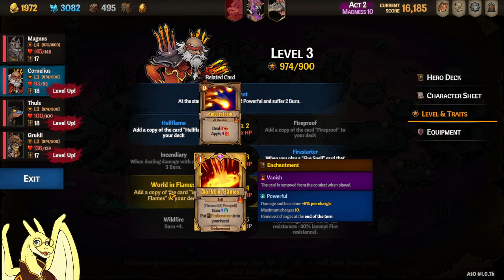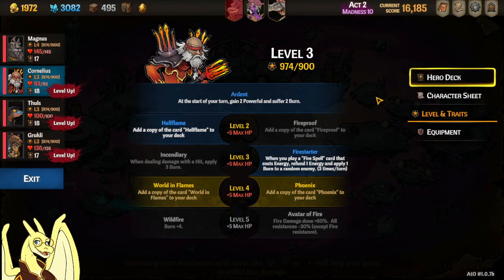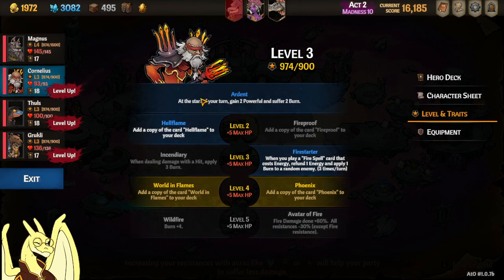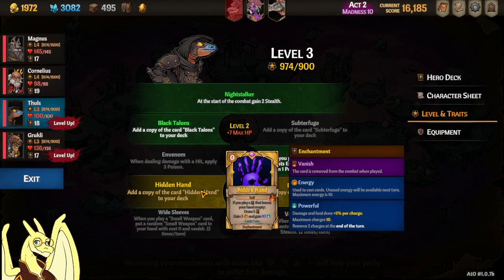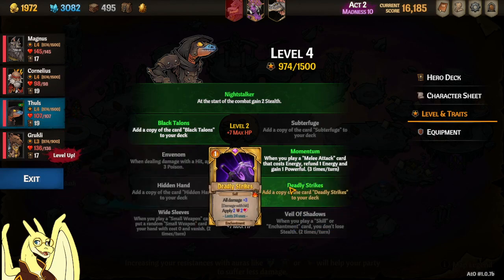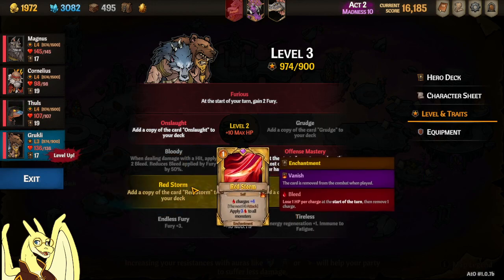This is a tough choice because the Phoenix could actually save us on a later fight. Cornelis isn't dying, but this is just so good AOE-wise. Yeah, we'll take the World Flames. And then I think I take the Deadly Strikes because we're gonna need a lot of Vulnerable coming up, and Red Storm.